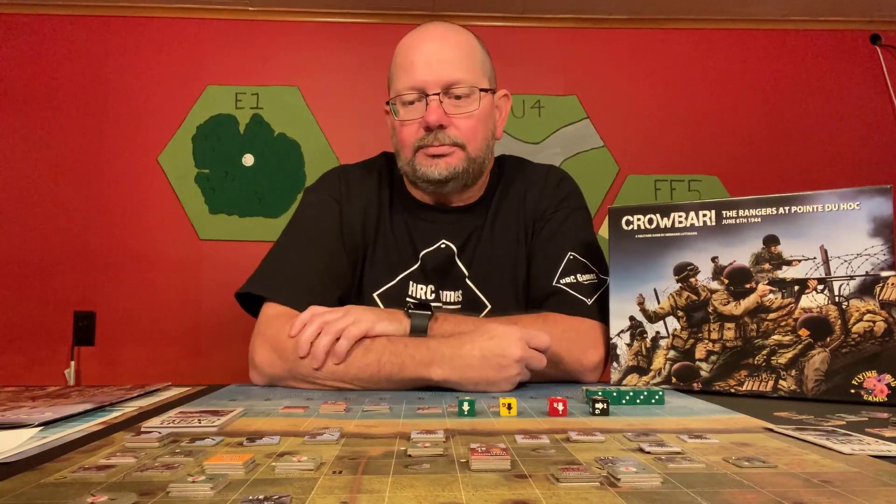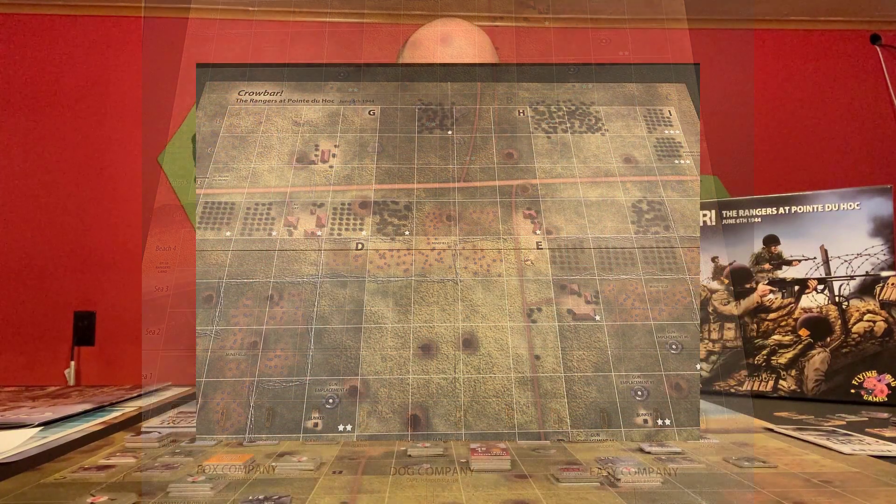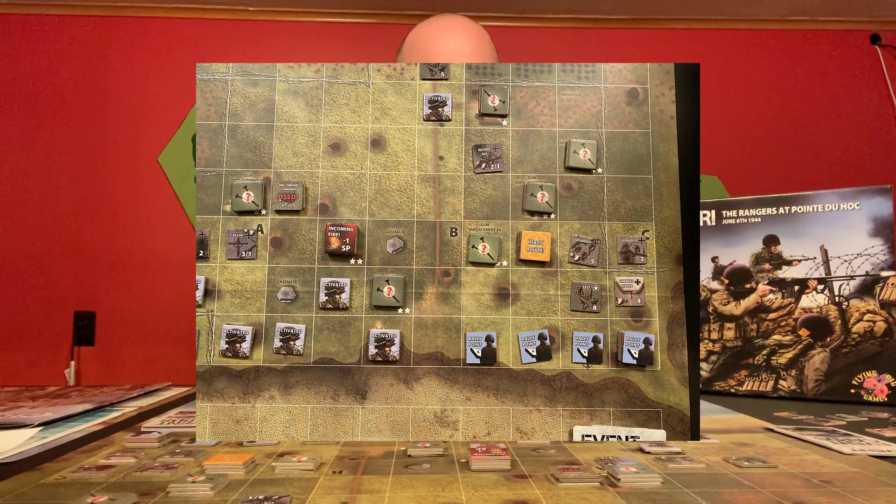So let's take a look at what's in the box. First and foremost is the map. It's beautifully designed, really colorful, easy to read, good layout, solid construction - no issues there at all.